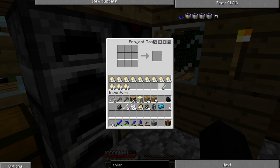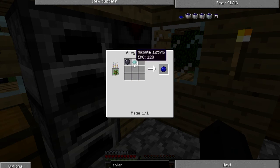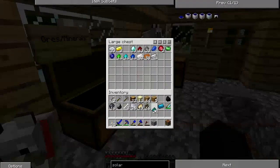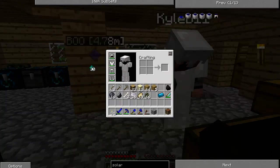Oh baby, it's an XP orb! Now we turn that blue with some nickel light. We need more nickel light. Hey dude, can you give us like 64 nickel light?